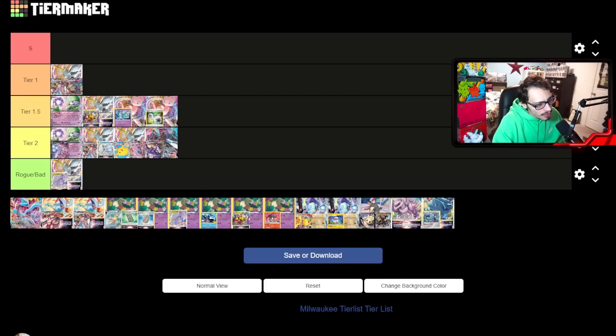Next up is Rapid Strike Inteleon — probably a tier 2 deck right now. It's still perfectly fine in the format, has a pretty decent Lost Box matchup, and I think Gardevoir is beatable for it too. It's a deck that when your opponent flips over a Comfy, as long as it's not Gudra, you're pretty happy. Its issue will still be something like Lugia. Arc Dura is also a tough matchup since Inteleon VMAX doesn't work against Duraludon. Tier 2 at best.